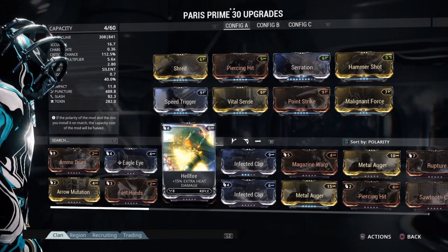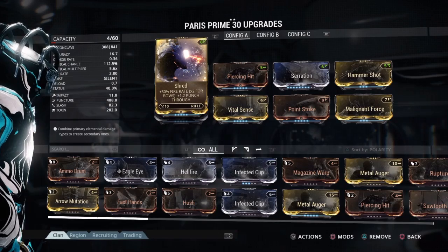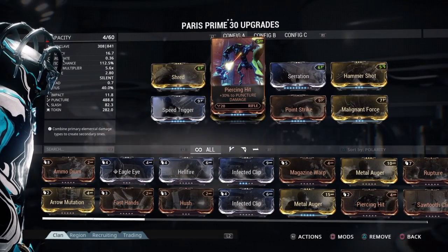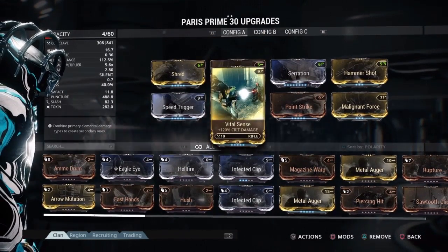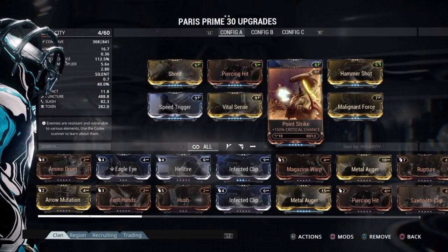112% crit, 0.5%. Of course you need Speed Trigger, because you know. Shred. Piercing Hit for puncture — definitely need puncture. Vital Sense for crit damage, of course. Point Strike for critical chance.